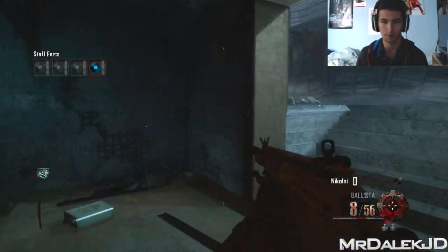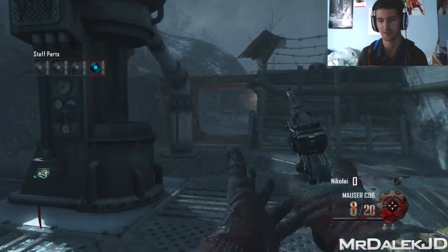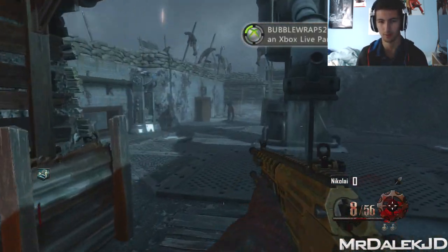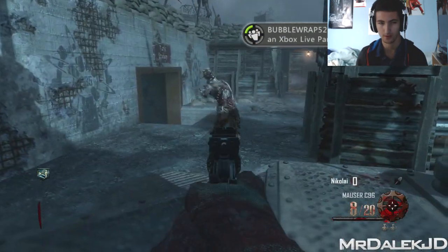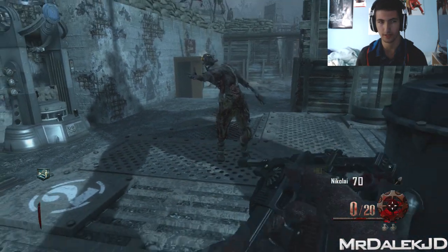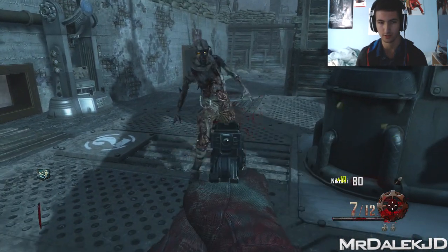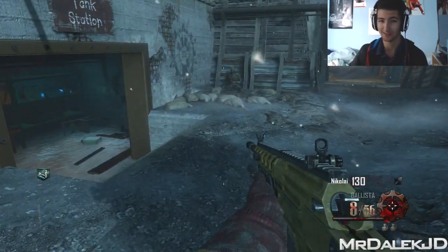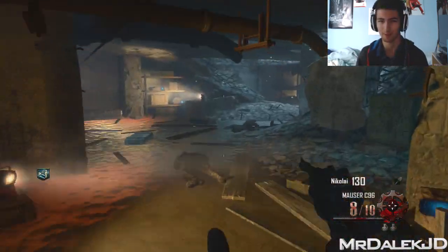Now I will probably build the other staffs, but just for convenience sake and because ice is my favourite, I'm going to just build the ice one. I want to get 200 points so I can do this generator. We don't have enough points yet, but we will soon.